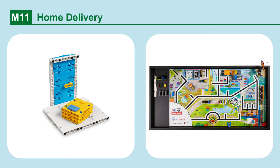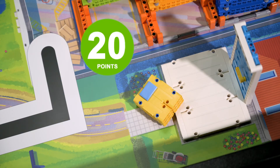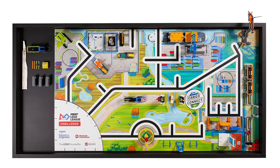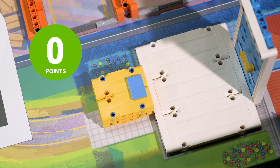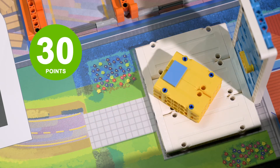Mission 11: Home Delivery. Deliver the package to its destination on the doorstep. Points are scored if the package is on the doorstep partly, or if it is on the doorstep completely. The package starts in home, so return it when you reset the field. If the package is flat on the mat and just touching the step, it does not score any points. Part of the package has to be lifted up onto the doorstep to score.